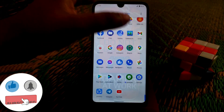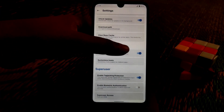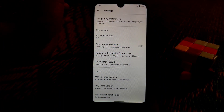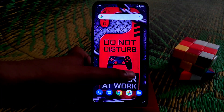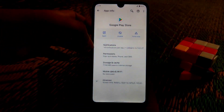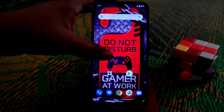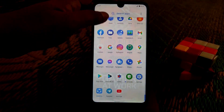After rooting your device, open Magisk Manager and enable the Magisk Hide option, then reboot your device. After rebooting, check if your Play Store is certified. If it shows as not certified, press and hold the Play Store icon, go to App Info, clear the storage once, and the device will become certified, allowing you to use any official applications.